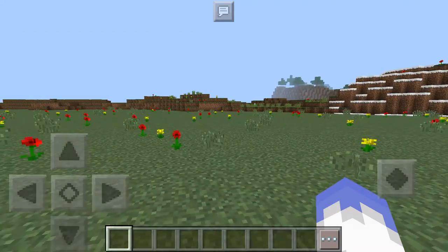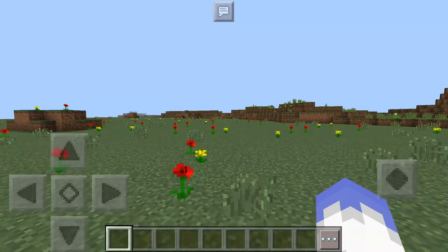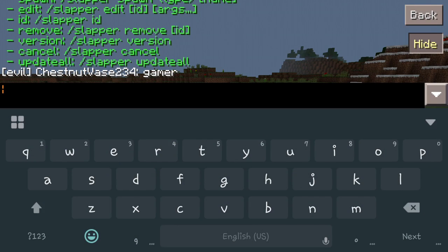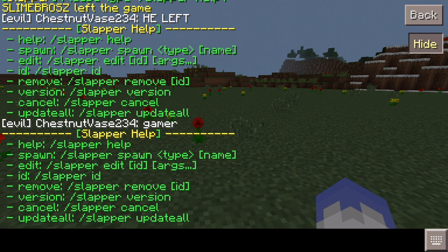So everybody wants to make these cool little things that say messages, and you can slap them and they teleport you somewhere. Well, they're called slappers. We're going to get into how you work with these and the basics. For everybody new to it, all you're going to want to do is type /slapper help, and that's going to bring up the command list. As you can see, there's not a whole lot of commands to it — it's just how lengthy of a command you can make for it.